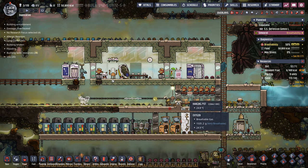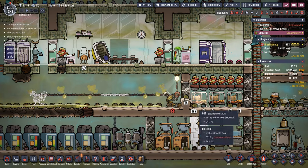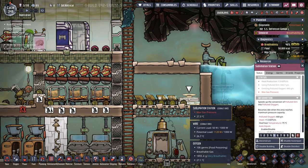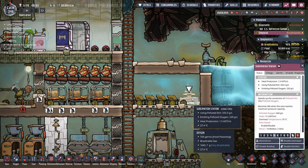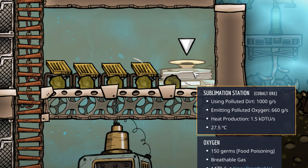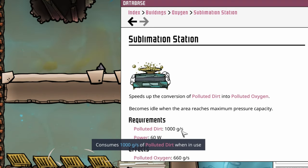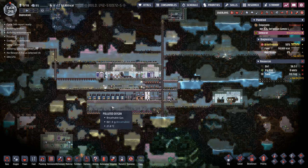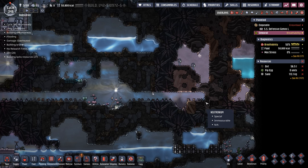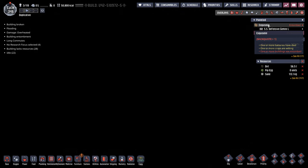We're going to start by opening up the bedroom area and building a liquid pump. We're building a lot more rooms, and right now we're using a sublimation station to provide oxygen. The sublimation station can only produce 660 grams of oxygen per second, and only if it's running flat out. Sometimes it gets max gas pressure, so we need to figure that out. It also runs on polluted dirt, so this isn't going to be a forever solution - the faster we can set up real oxygen production, the faster we'll be able to assist the main planetoid.